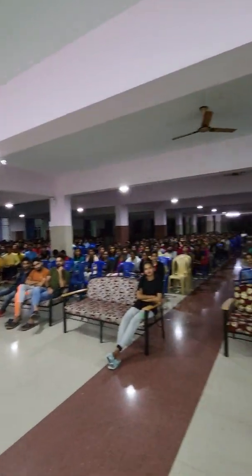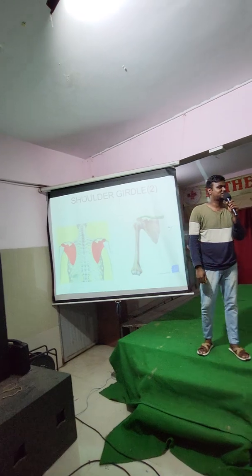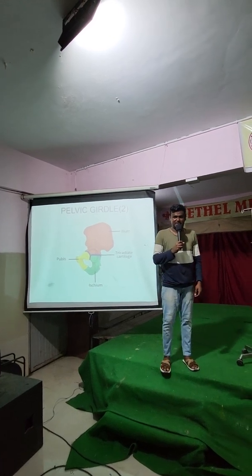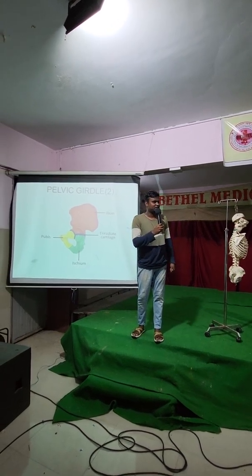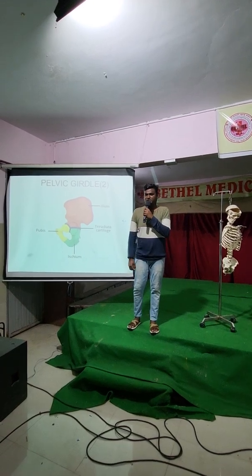How many shoulder girdle bones? Two bones. What is the first one? Clavicle. Touch your clavicle. Second one is? Scapula. Then how many pelvic bones do you have? Two pelvic bones — one is your right pelvic, the other one is your left pelvic. How many parts of pelvic bone? Three. What is the first one? Ilium. What is the second one? Third one is? Pubis.